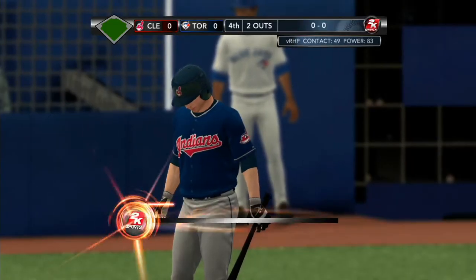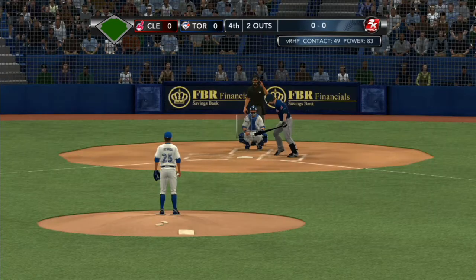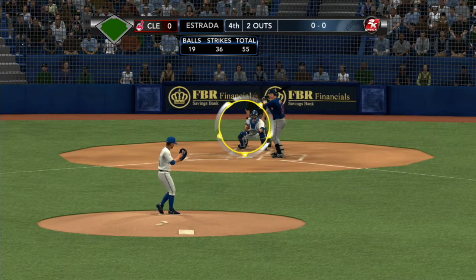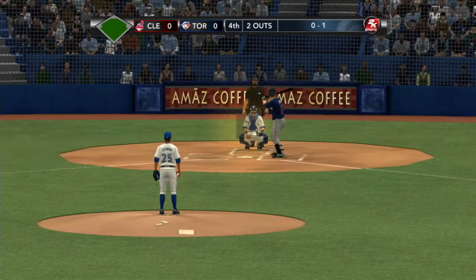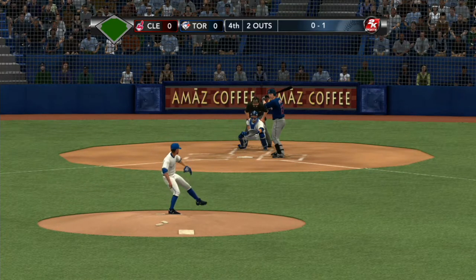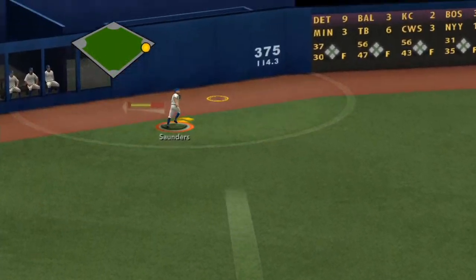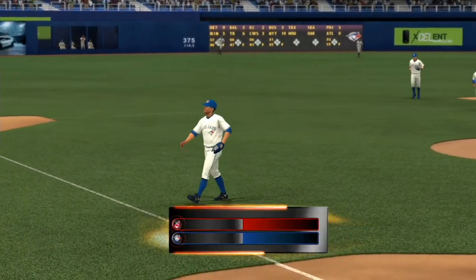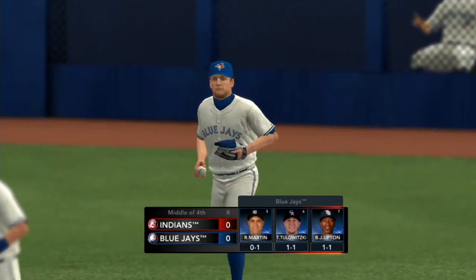Mark Reynolds will stand in with two down. Looking back to last season, it was a .259 average against the Jays. Here's the first one.